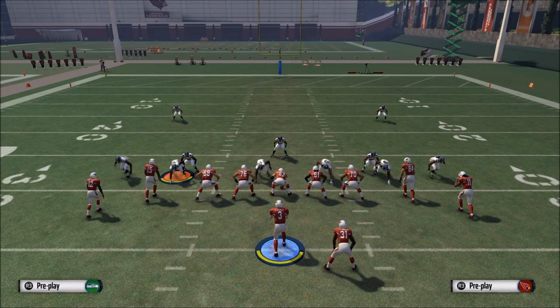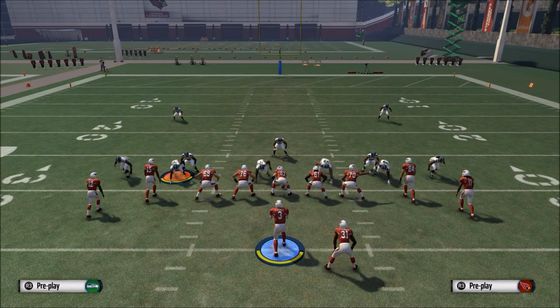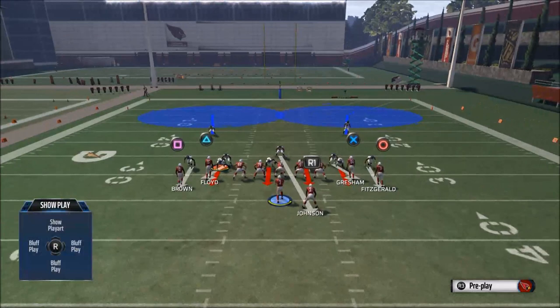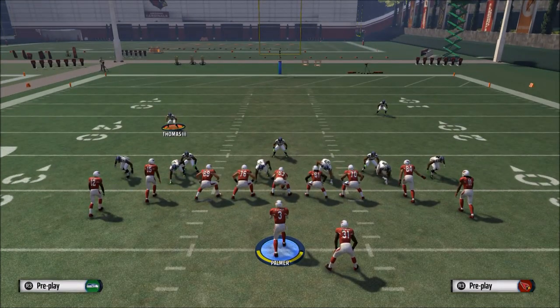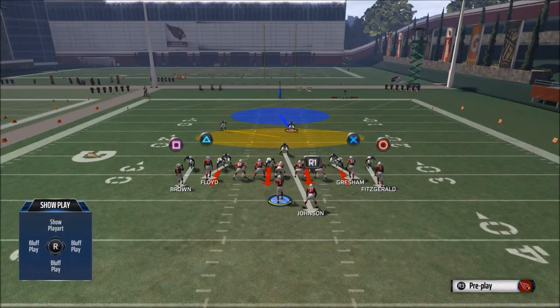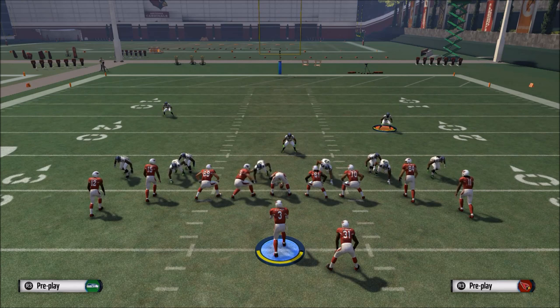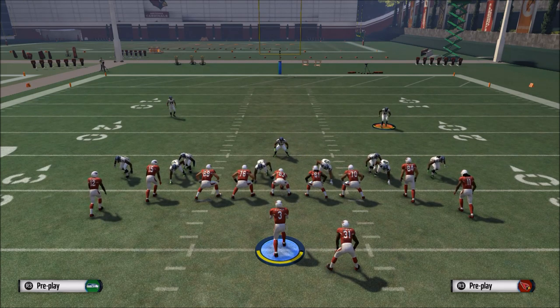When facing two-man under, they're basically playing trail technique, giving you outside leverage - that's why you see NFL quarterbacks throw back-shoulder throws. So this season, to beat man-to-man, you want out-breaking patterns because the meta is two-man under. In cover one, the corners want to play outside release because safeties guard the inside, so you want to throw slants. But against two-man under, you want deep out-breaking patterns, corner routes, and back-shoulder throws.